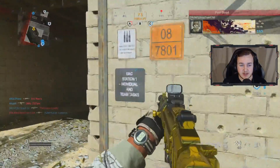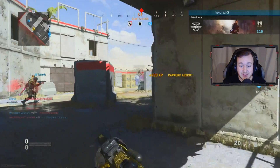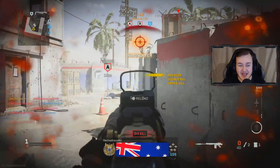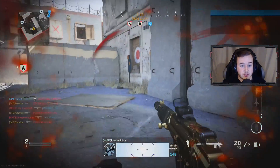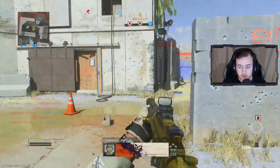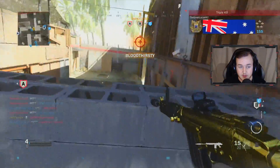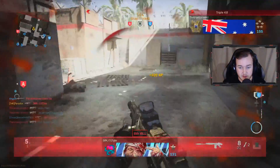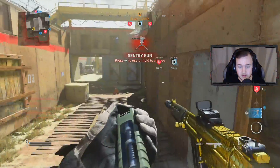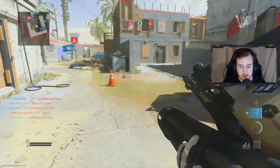Alright, we're gonna be using the FAL today. I know a lot of you guys have probably seen everything that's going on with the FAL — things are nasty, and I don't really use it much, so let's see what goes on. Let me try to run over here real quick without getting shot from behind. There we go, got a sentry gun. I'm gonna place it right here.